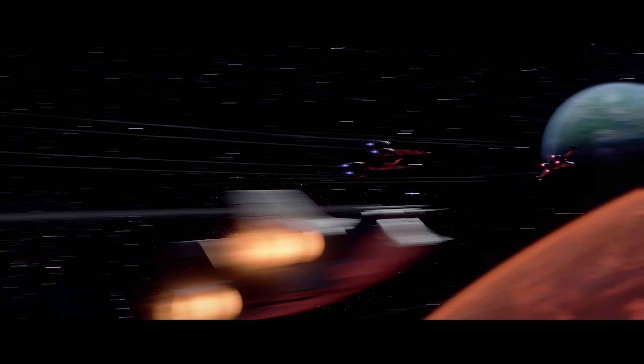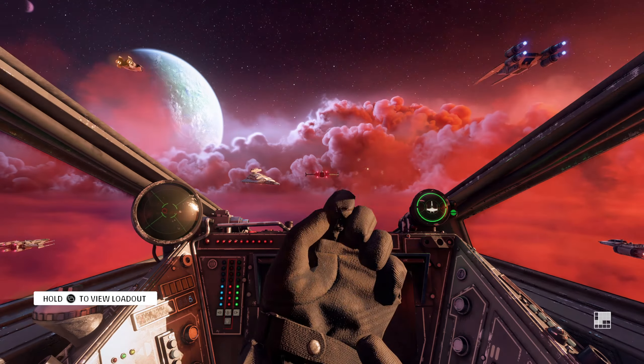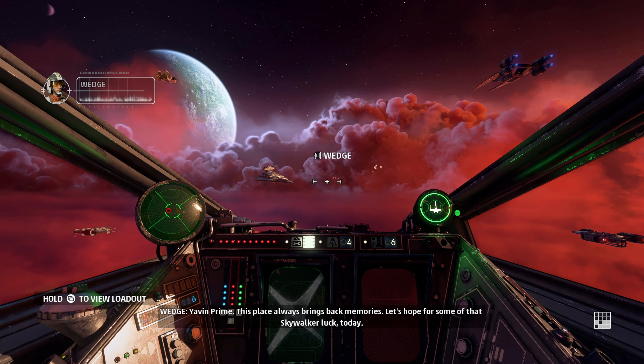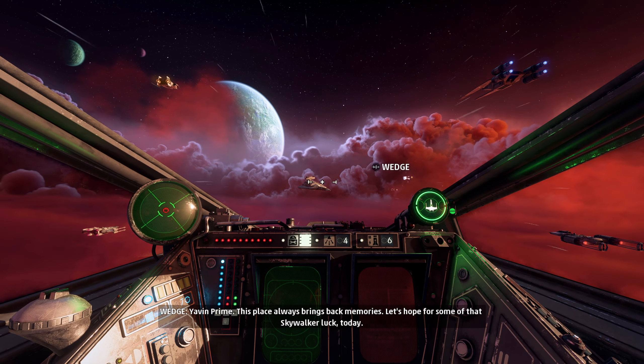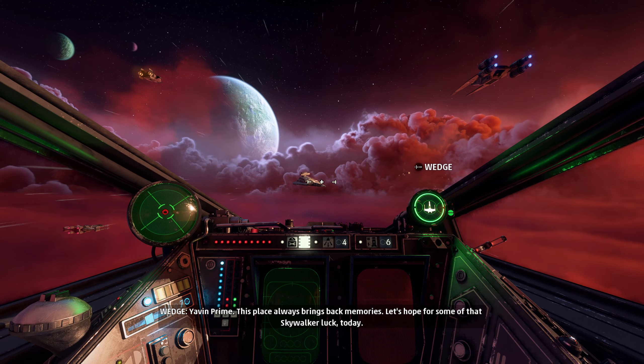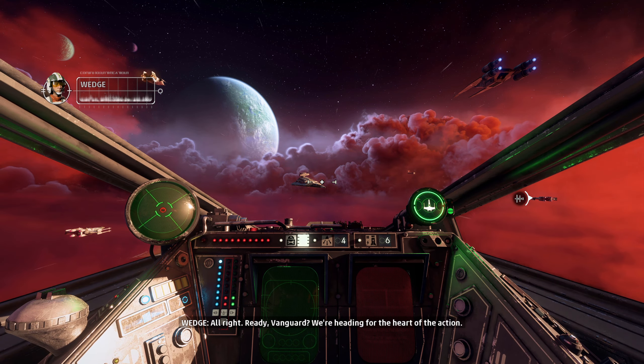But if we're talking gigantic, I have to say the Venator from the Clone Wars is my technically favorite ship. I don't know, there's just some charm about them — the red color scheme, the red with the gray, it just speaks to me. Yeah, it just feels cool.